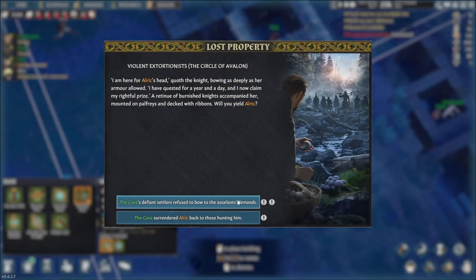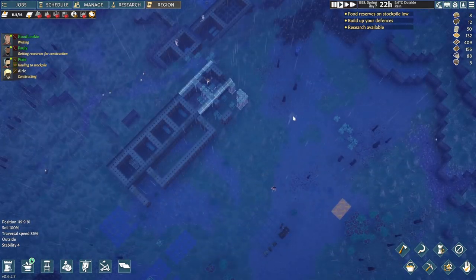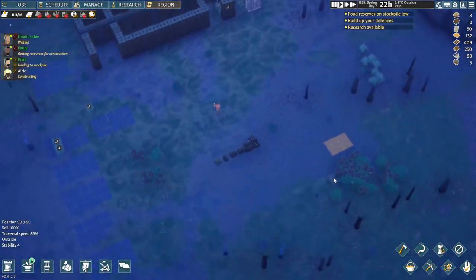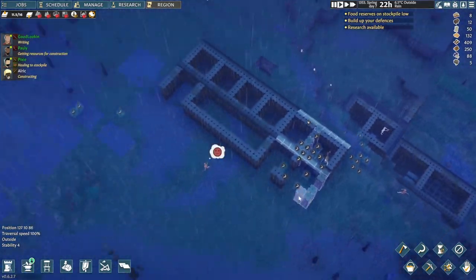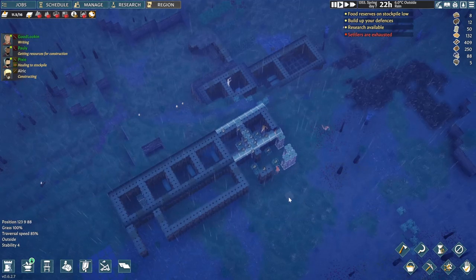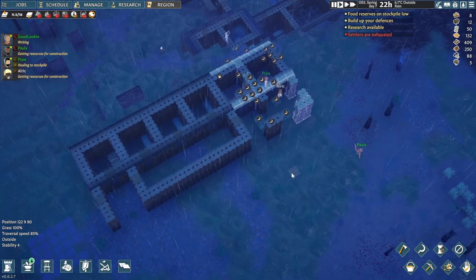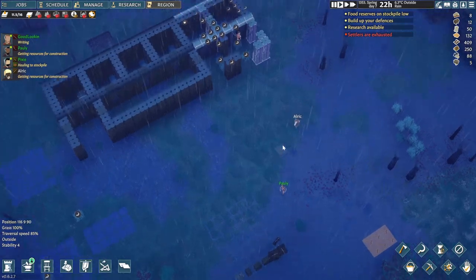Our first raid has arrived - so now Alrik is gonna stay with us. But they're not even going to attack us. Our relationship with them just took a bit of a dip. Well, that's a shame - I was looking forward to the first raid of this playthrough. We could definitely use some more new clothes and weapons, but maybe next time.